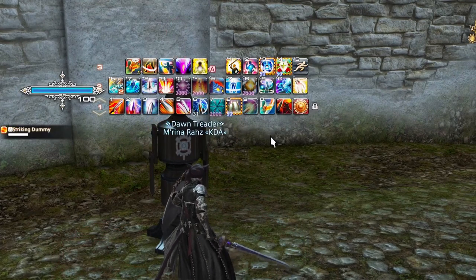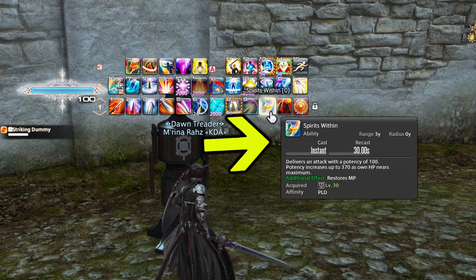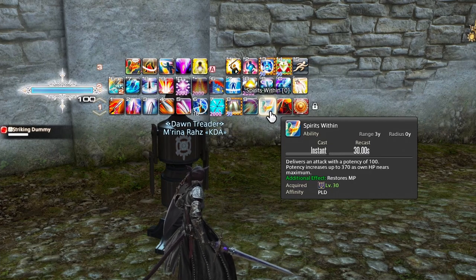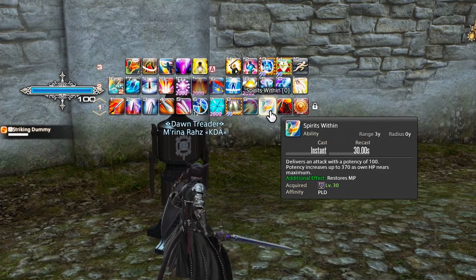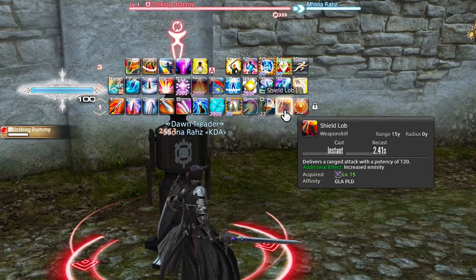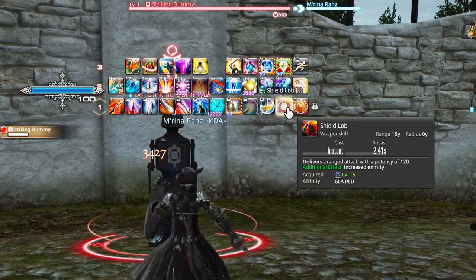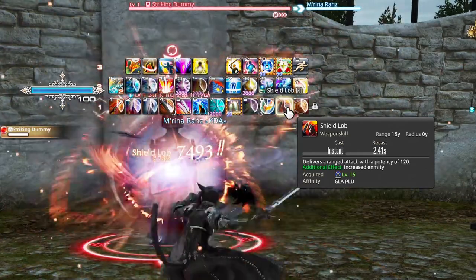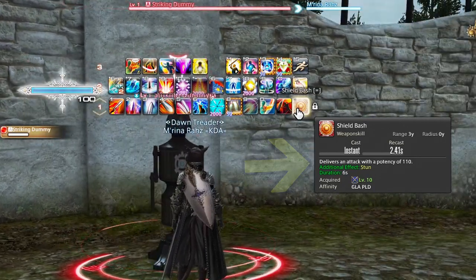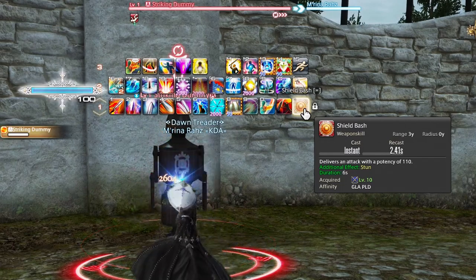Moving down the line, we have three more primarily single target moves. Spirits Within does a 100 potency attack on a 30-second cooldown. It is an off-global cooldown, so you can weave it in between any of your other attacks. As your HP nears maximum, it jumps up to a 370 potency, and it also restores mana. Then you have Shield Lob, your ranged attack pull — it deals 120 potency with increased enmity to help you grab mobs or a boss out of reach. And then we have your in-kit stun, Shield Bash: 110 potency with an additional effect to stun. You'll primarily just use it for those stuns when you need to.